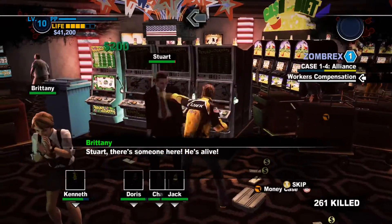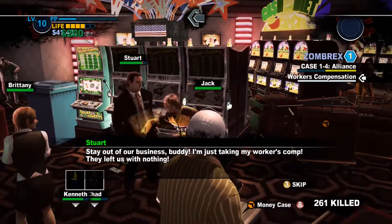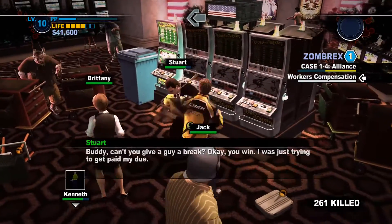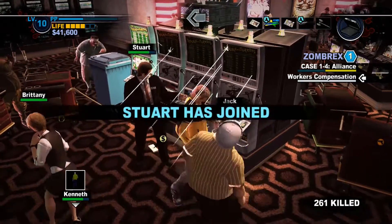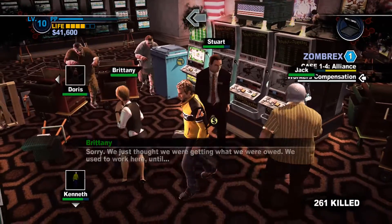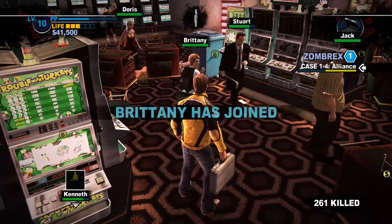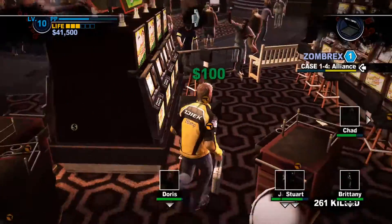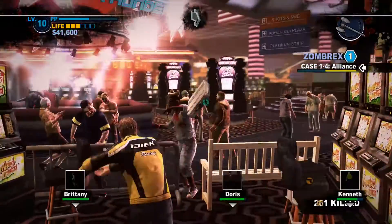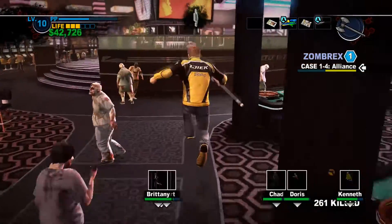So we have these guys — they're stealing from their casino because they feel like they're owed something and this is their chance with the whole apocalypse. Stuart won't come with you initially, so you just punch him. I think you can actually convince survivors to change their ways if you use a non-damaging attack, particularly the squirt gun — that won't hurt them, but it still counts as damage instances, so you can turn them to your side without actually hurting them.